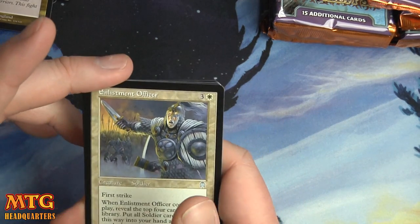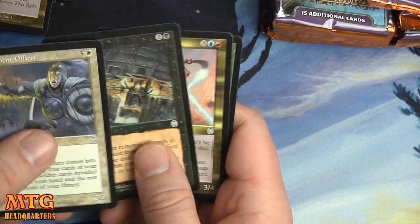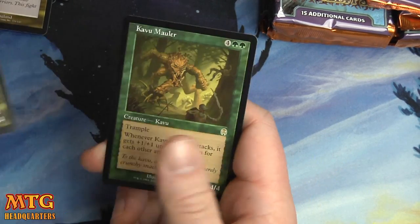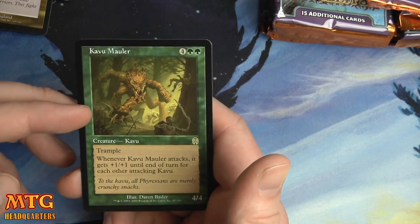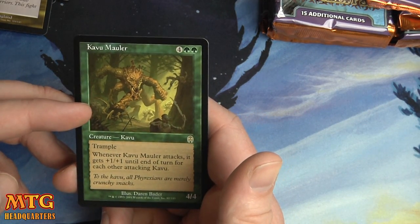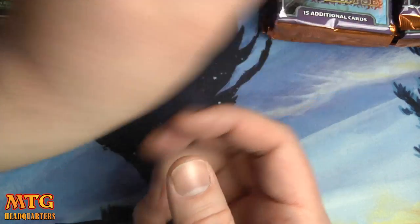It's like a ticking time bomb. Enlistment Officer, Suppress, Minotaur Illusionist, and Kabumaller — six mana, four and two green, for a 4/4 trampler. When it attacks, it gets plus one plus one until end of turn for each other attacking Kabu. Kabu tribal, anyone?